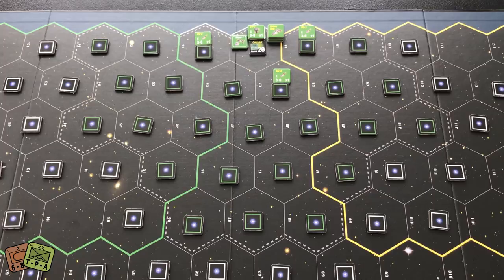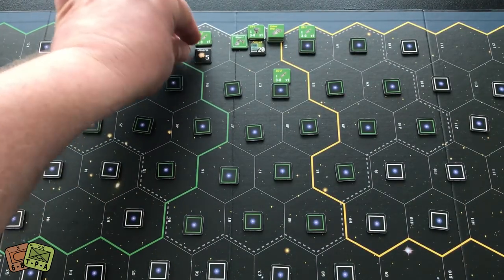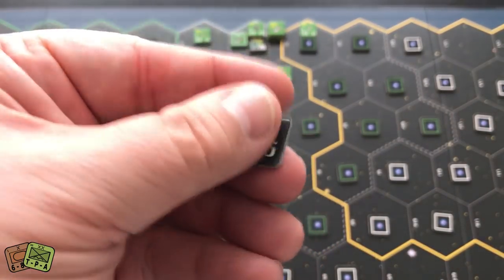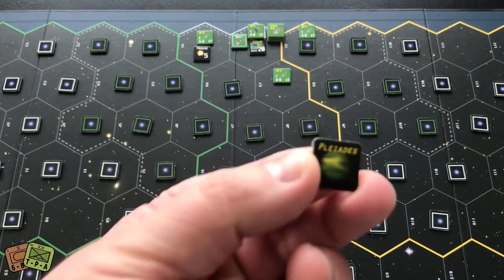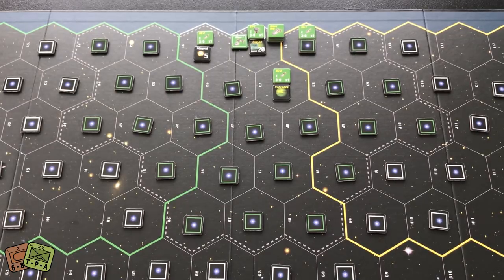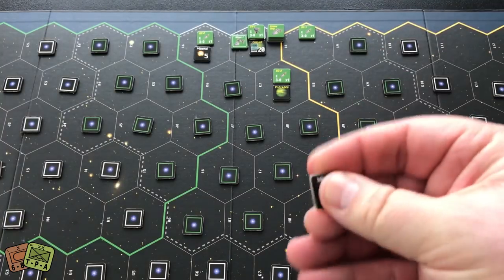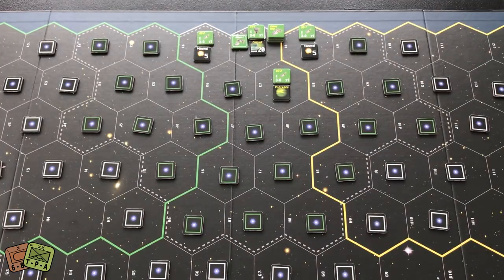I didn't move my miner, so when I find a mineral I cannot move the miner after I flip it — all movement happens before exploration. Sometimes you'll want to move in anticipation of what's going to happen, but be careful because if you hit a black hole your ships have a chance of being destroyed, and you don't want to lose your miner.